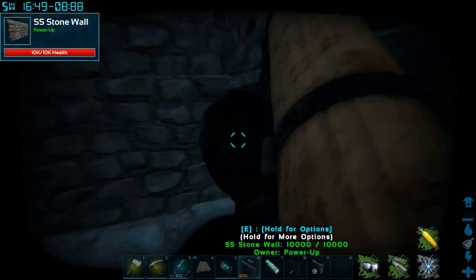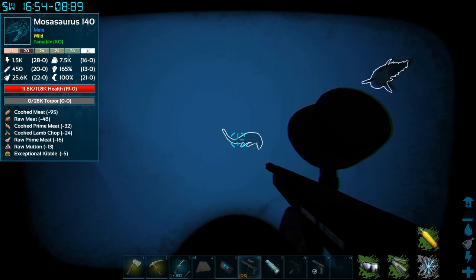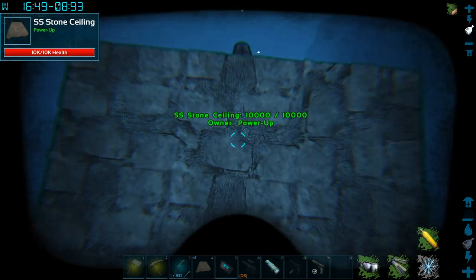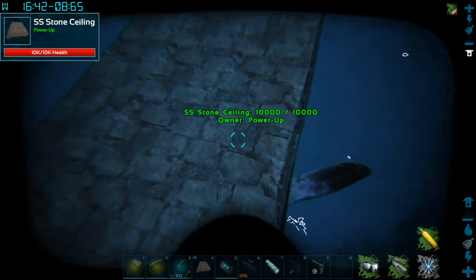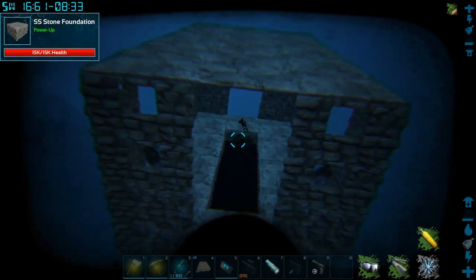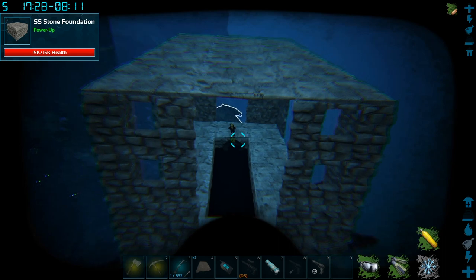There it is — you can see the Mosasaurus. We'll jump out so you guys can see what we're going after. It's going to be this Mosasaurus right here. It's got 28K health, so it's going to take a little bit, but the key is all we have to do is jump in, trap it, and then jump out. That's the overall goal — get in here and hopefully trap this thing without getting too caught up in it.